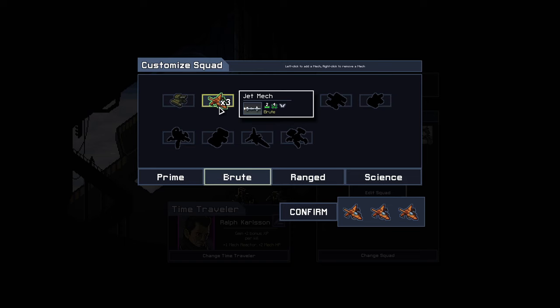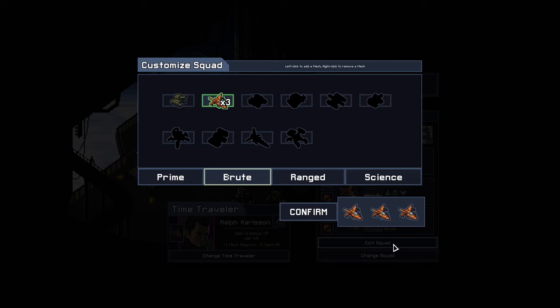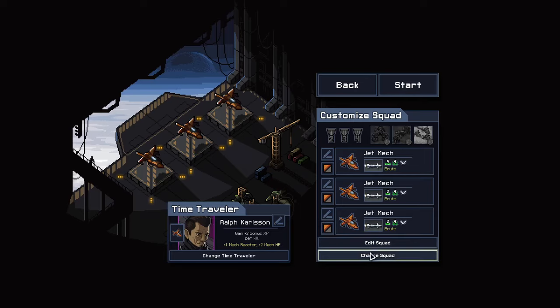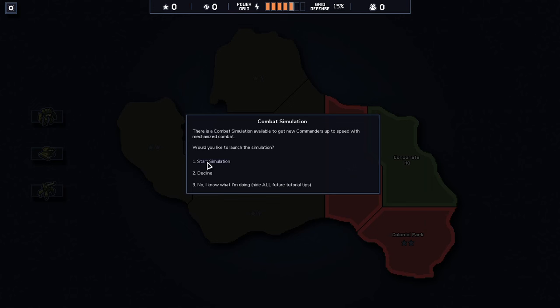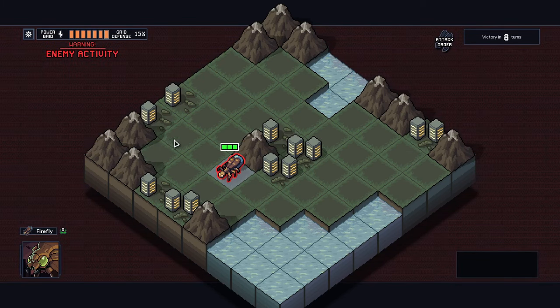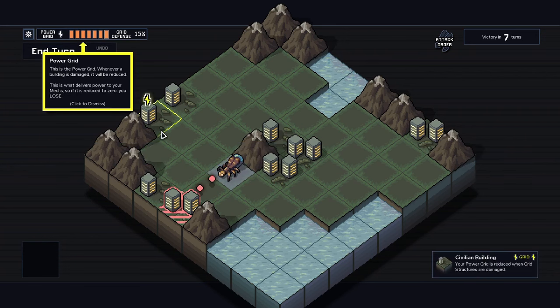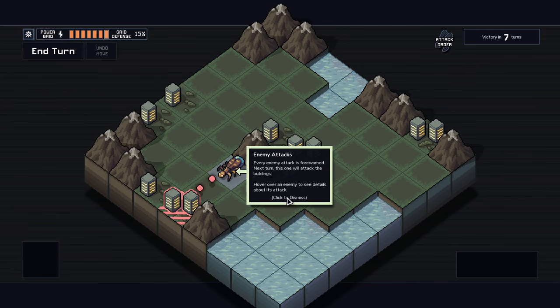The mechs and enemies all look cool and unique, the various biomes are well done, the GUIs and menus look good — it's really a spectacle of pixel art. You're thrown into the game without a big hand-holding tutorial. There's a simulation mission that kind of teaches you the basics, and then they set you off, with a few more pop-up tutorials throughout the game.